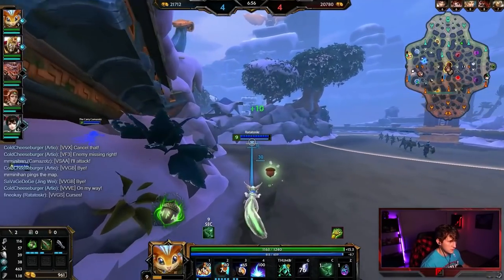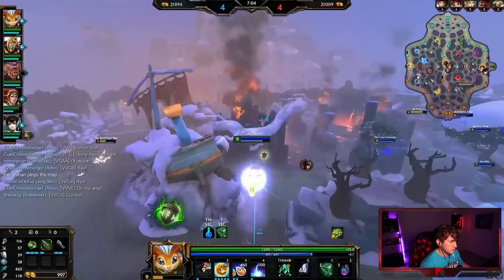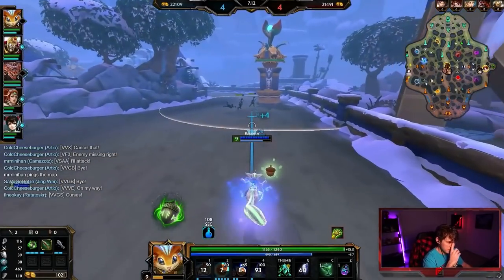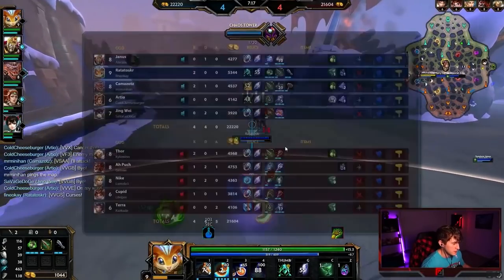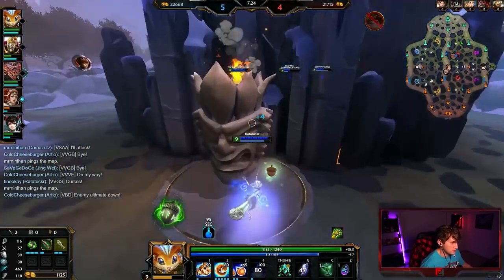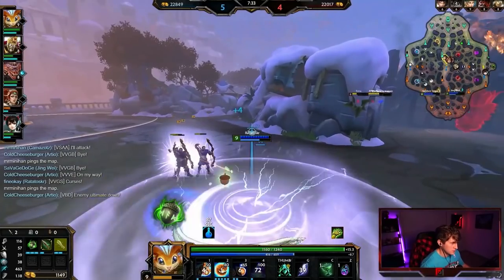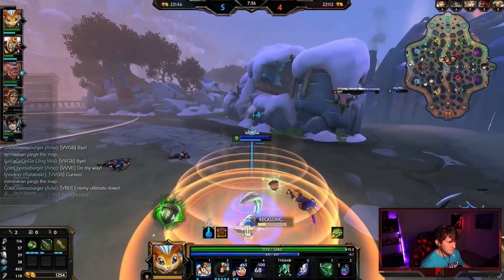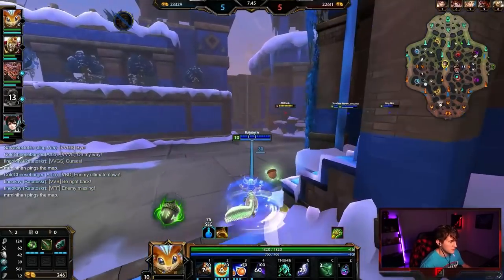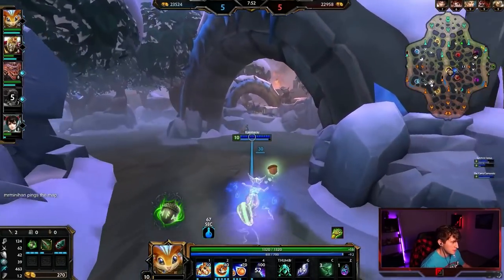We got our vision shard, so we're going to place that in a spot where we might see Thor ulting. I heard the call that Thor's coming — I also saw him on the map. This is good to do whenever you're getting ganked and you know they don't really have much kill potential. It kind of just keeps them there — make them think they can gank you and they're not spending that time farming or going to the other lane. Just a nice high-level play that can separate really good players from decent players. If you just run away the whole time, you make the decision for them.